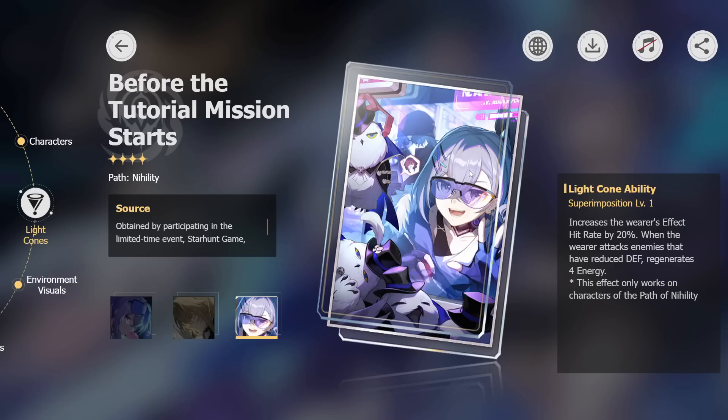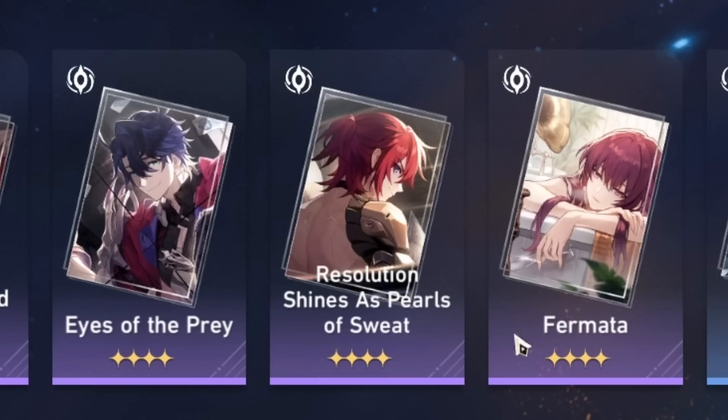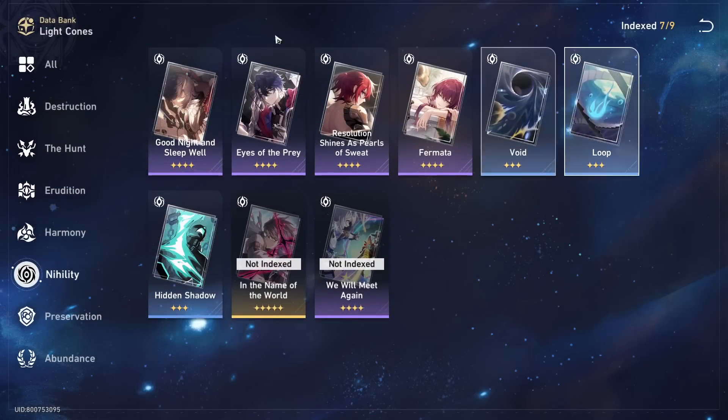How good is that? Well, first, we don't really have any good free-to-play Nihility options for supporting characters like Pella and Silver Wolf. If you pulled Silver Wolf, you won't have a great light cone for her unless you got her signature. 'Resolution Shines as Pearls of Sweat' is the other free-to-play option, but it's more damage-focused — not great for supports. So overall there's just not a lot on the table for free-to-play players until now. If you want to play supporting Nihility units, this light cone is completely broken for that playstyle.